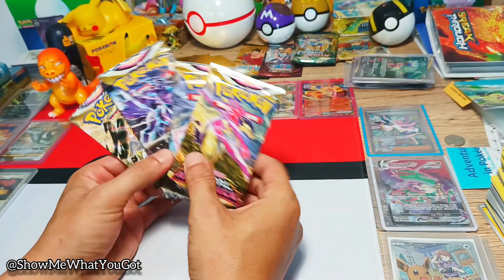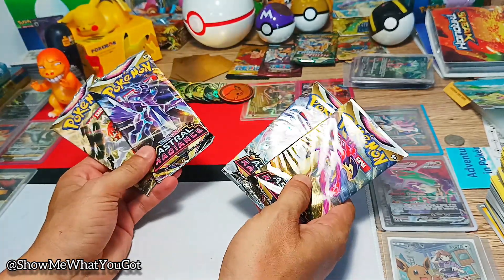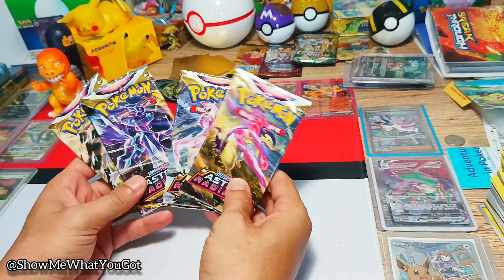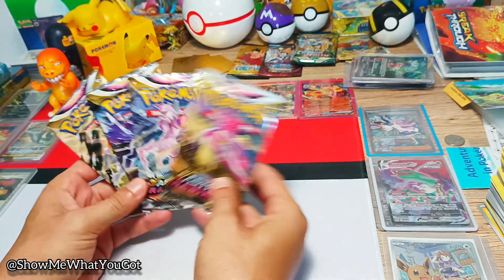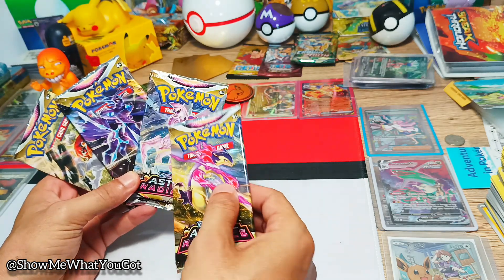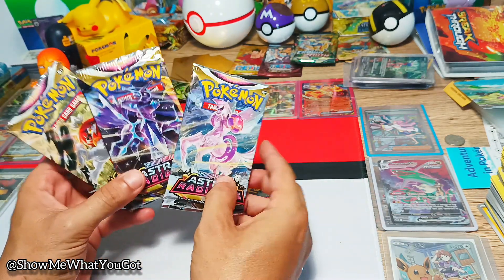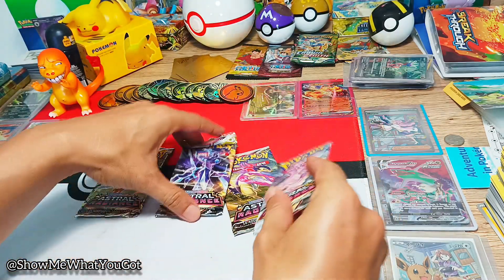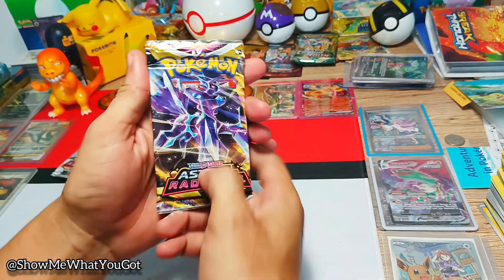Look at these four packs of Astral Radiance — I've got a promotional pack over there as well somewhere. We're going to bust into one of these right now. Which one do I like the look of? I'll be hunting for that. There's a Palkia and Dialga, original art, original form. There are all kinds of mad cards in this set. I'm going to go for the Dialga because I've always liked it more — look how cool it looks.